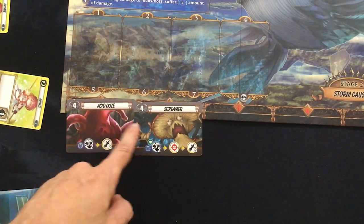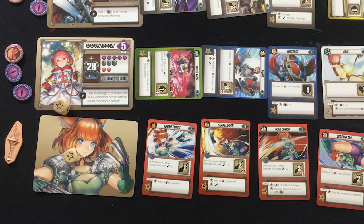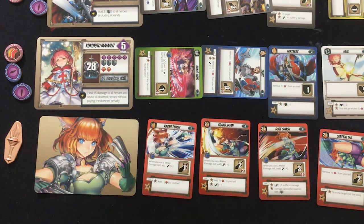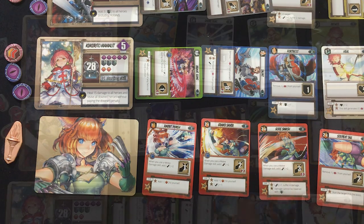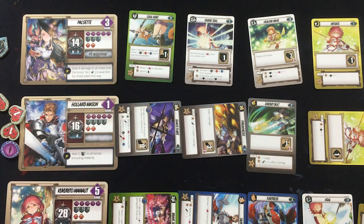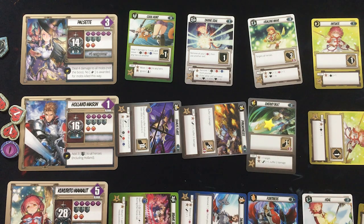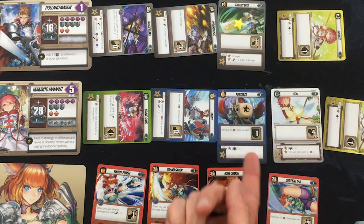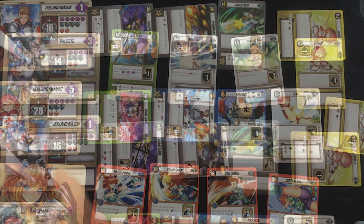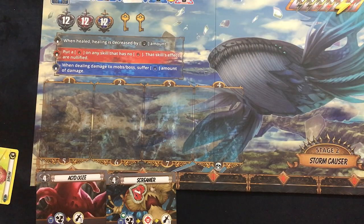We need four damage each, and with Che out that seems tough. Kukurito is definitely going to do Fortress and try to actually tank for once. Holland's going to shoot out an Energy Bolt because he's the only one who can actually hurt anybody. I think Pulsette's going to do another Cool Hunt. I'll give Holland a star to hurt people more and Kukurito the other two to get more shields. Pulsette's first — she's going to Cool Hunt, deal the damage to the Screamer. What a nightmare. We also skipped past the three spawn spot but we're going to have another one soon.